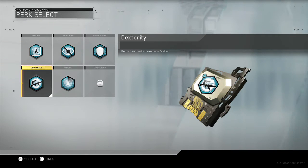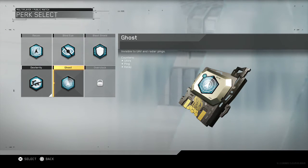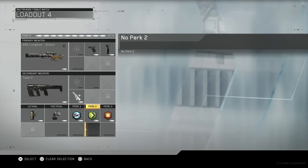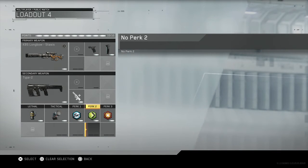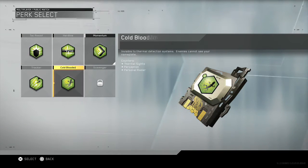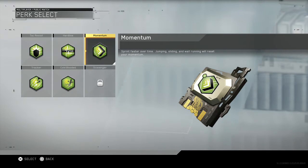This is where you really want to make sure you have the right perks, because I realized I had some perks I really didn't want. You'll have the standard perks like Recon, but Dexterity is really what you want — to switch weapons fast. If you don't want that, you possibly want to put on the one that makes you invisible to UAV and radar pings. Obviously when you go for a shot you get killed so quickly — it's so annoying when you're about to shoot and you get killed. For the second perk, I've put Momentum on — sprint faster, jumping, sliding, and running will reset your momentum.